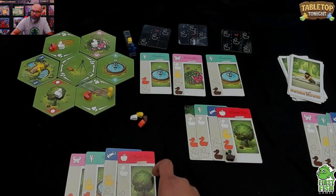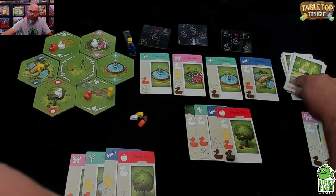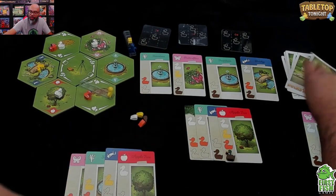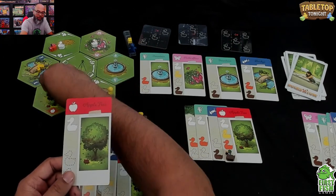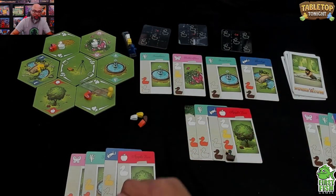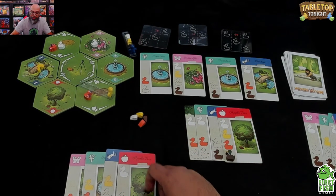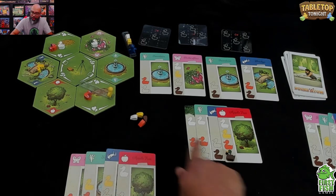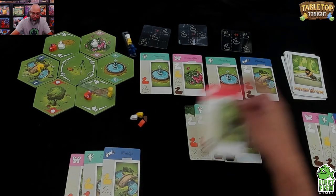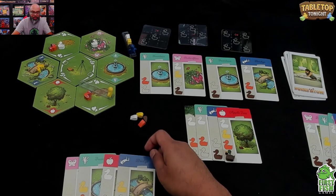Looking at my formation needs — this is much more puzzly than you'd think! I need to figure out how to place ducks for those formations. I need an orange duck here and specific ducks placed just right. I draw one more location card — let's take the apple tree. AI's turn: they draw the apple tree and collect a white duck for their tow.